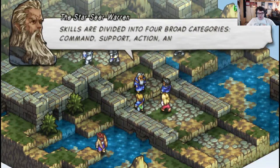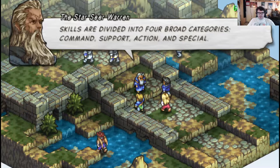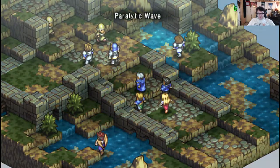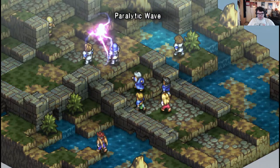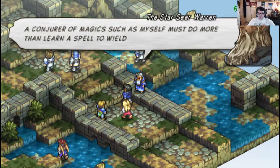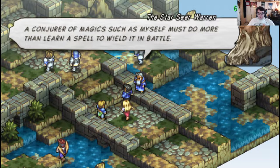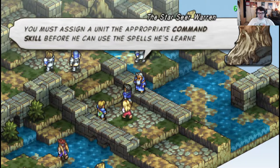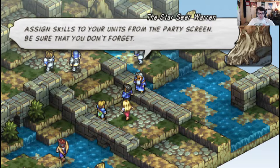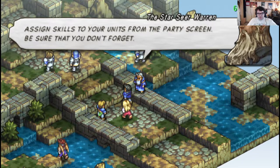This is another tutorial fight. Skills are divided into four broad categories: Command, Support, Action, and Special. A wielder of magic such as myself must do more than learn a spell — you must assign the unique Command skill before you can use the spell system. Assign spells to your units from the skills pod you create. Make sure you don't forget.